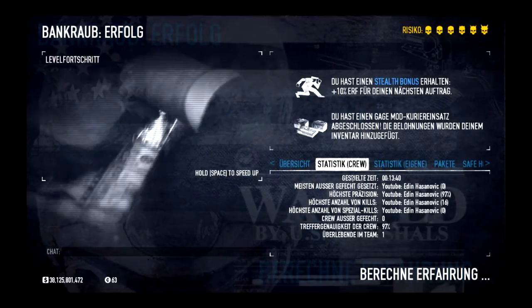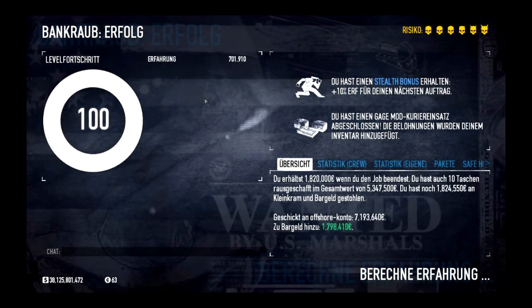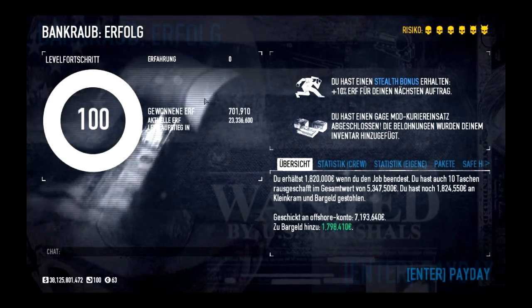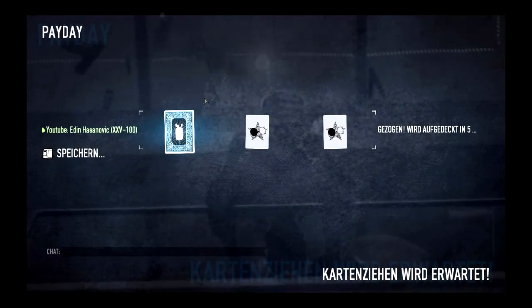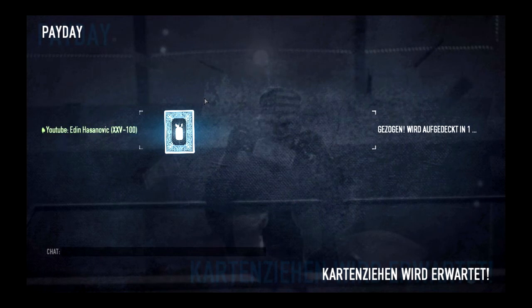We can see that the payout has a lot to do with spawn luck. Since there can be two or five gold bags, this is a difference of a whole 150 percent. By the way, it would have been possible to escape at the 12-minute mark again, but the van wasn't in the right spot.